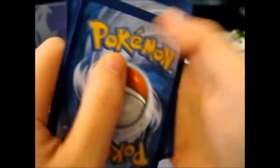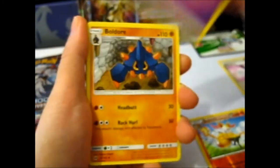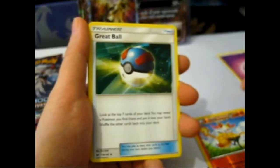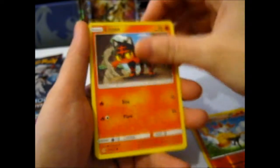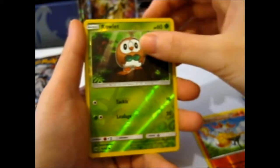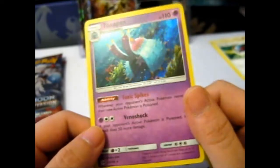I'm still missing the full art Solgaleo, but there we go. Psychic energy. Boldore, Great Ball, the Simisear, Litten, a confused Psyduck, Bounsweet, just a Snubbull on a hill lollipop gazing up, Kartini, Rowlet reverse, and a Toxapex holo — I don't think I've actually ever pulled this one before, so that's good.